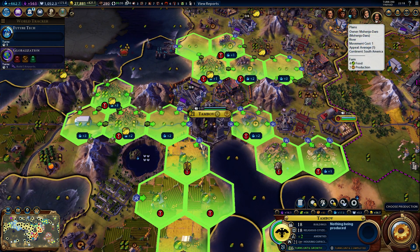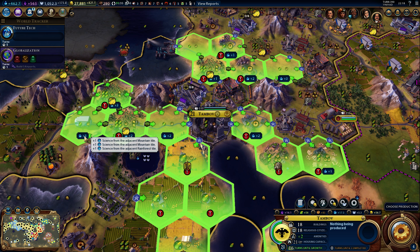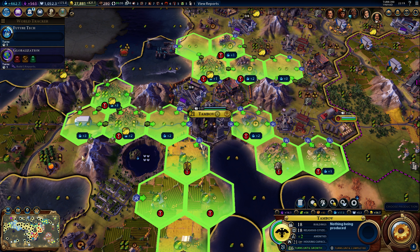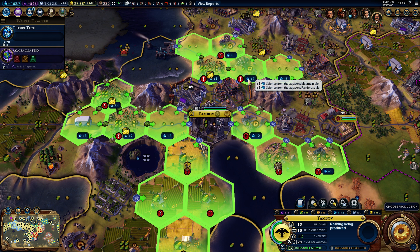If you press on the Campus, in the beginning you do not have that much area, because you have to expand by using culture. But as you can see here, there are different bonuses with the science, and in the beginning it's really important to have a lot of bonuses. One bonus is the mountains — each mountain gives one bonus in science. So if you have a mountain tile or a Rainforest tile, it gives you a bonus. In this case I have one Rainforest tile and two mountains, so you can see the mountain tile and Rainforest tile bonuses here.